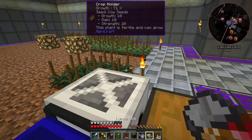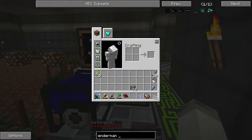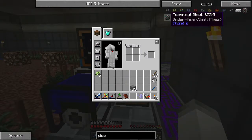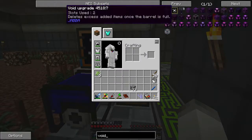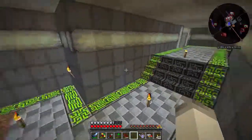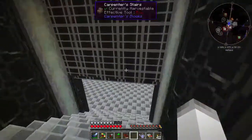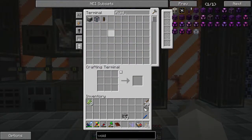It keeps the inventory. I need to figure out a way — if there is a way — to void out items. There is the trash can, but I don't believe... sorium fluid, fluid void. Didn't we try making that? Oh, let's take a look if we can make that fluid void. We did.